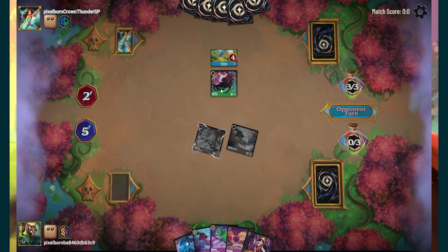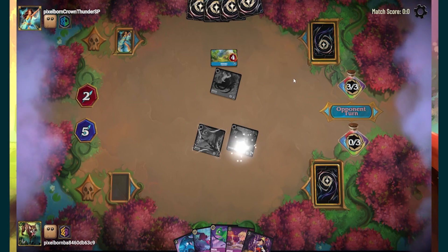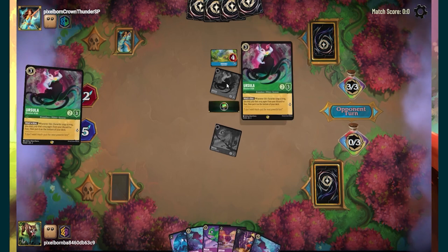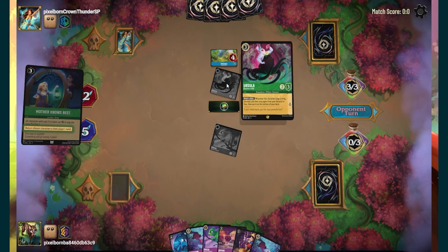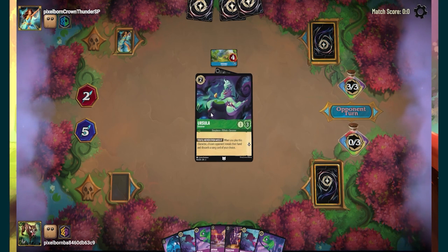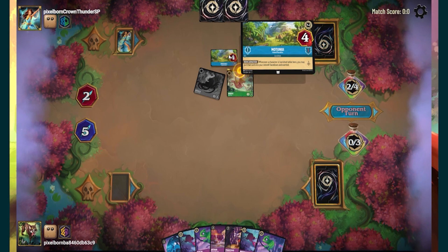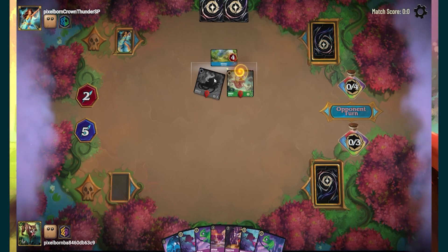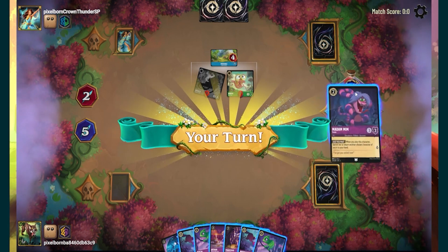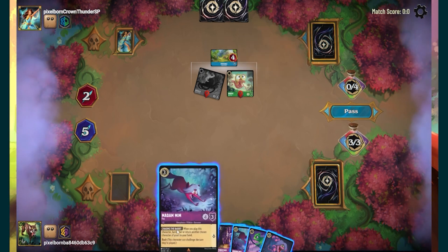I'm not exactly sure what's getting him the extra lore — unless locations actually give you lore every turn. Ursula sang Mother Knows Best, which gets played for free and put on the bottom of his deck. So locations every turn just get you a lore. You spin one ink and then you can put characters onto the location. Very interesting.